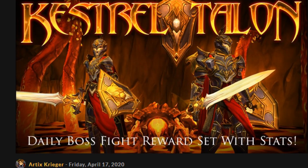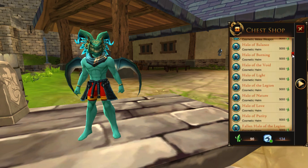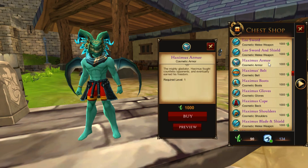Hey y'all, a new update just happened yesterday. Some new gear has been added to the daily chest and Cicero shop — it's called the Haximus gear. They all cost 1k gems, the green gems.